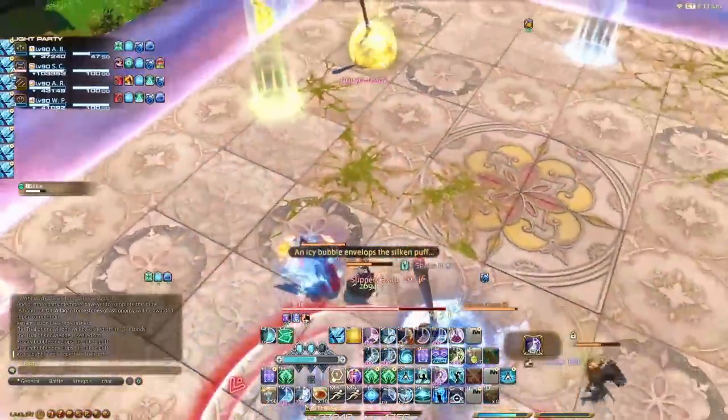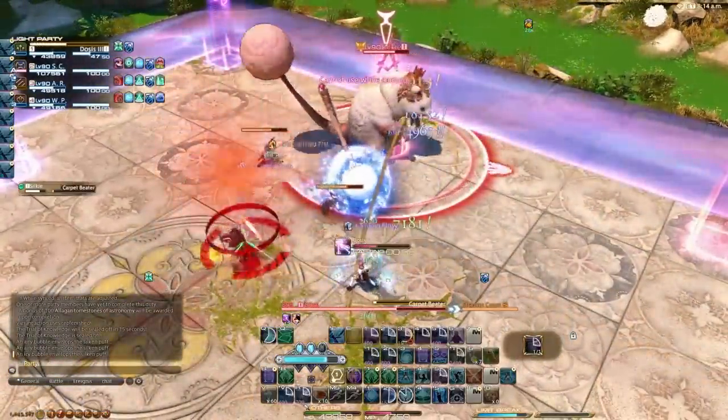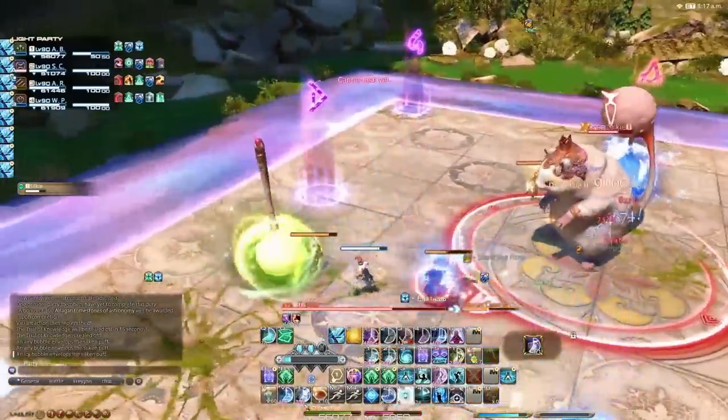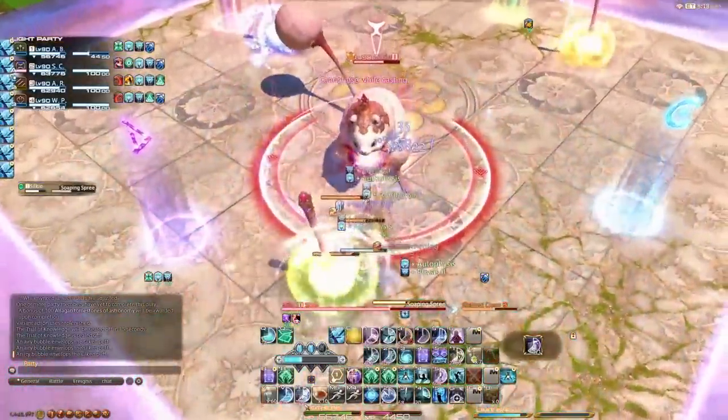Blue, which means cardinal AOEs by the way, will during the wild charge freeze you if you are not in motion. So take the wild charge through the correct lollipop, keep moving during it, like jumping or doing left and right steps, and then dodge intercardinal to avoid the cross cleaves.